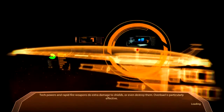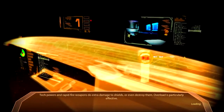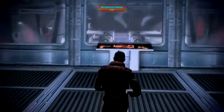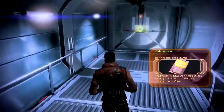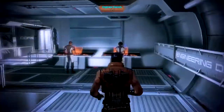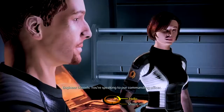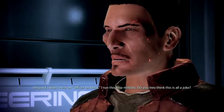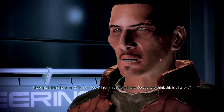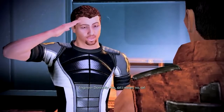Now we're going to go down to Engineering and talk quickly to Donnelly and Daniels - the Double D's, as I call them. They tell us about the Kodiak, but we don't have one. You came all the way down here to see us? You're speaking to your commanding officer. I didn't hear an officer on deck. I run this ship military. Do you two think this is all a joke? Yes sir - I mean, no sir. Good catch.